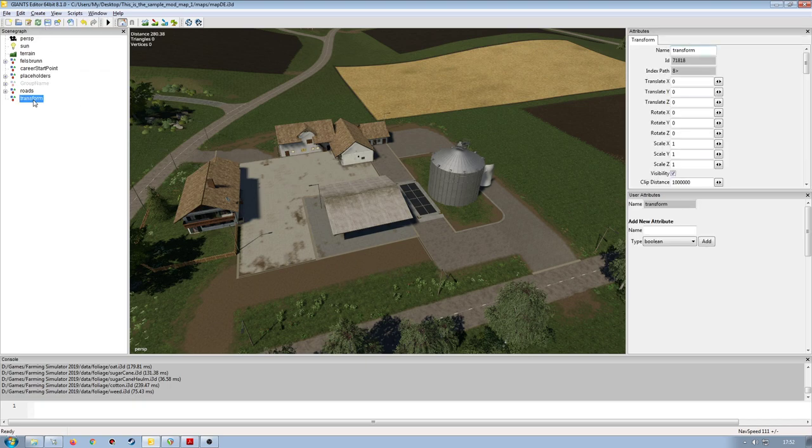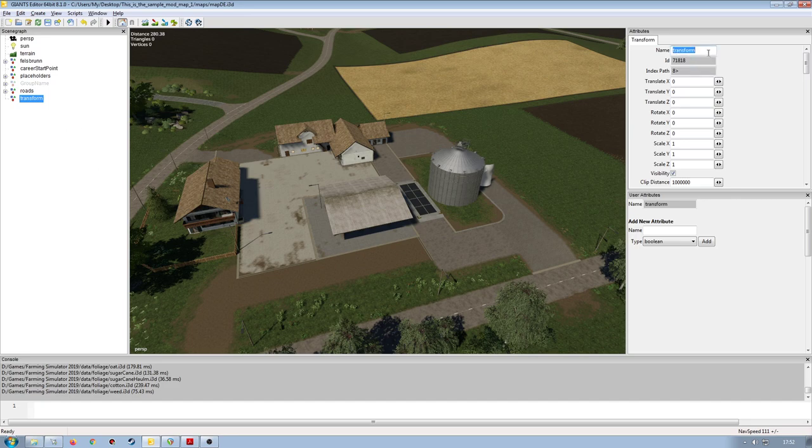I'm going to create a transform group and name this one 'seasons contracts' — you can name this whatever you want that's appropriate. Then I'm going to create a new transform group, cut that one and paste it in there. So this will be my mission one, and I'm going to call this 'snow mission one'.